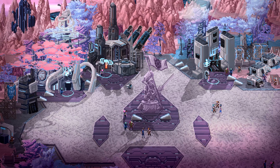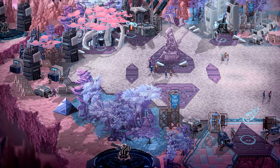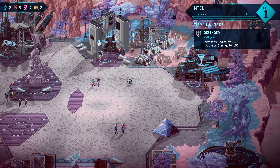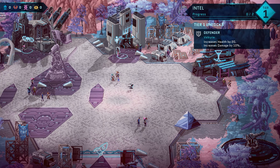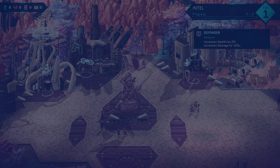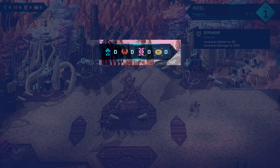Hello, this is Jacqueline, the community developer at Massive Damage. I just wanted to make a quick video explaining the four major types of resources in Star Renegades that you will accumulate during your run, and they are credits, DNA, Intel, and Imperium Tech.